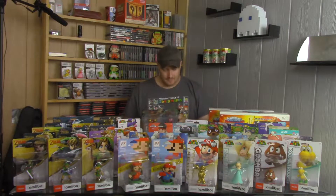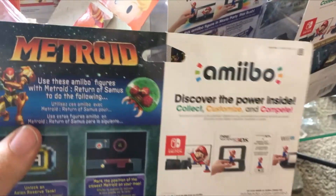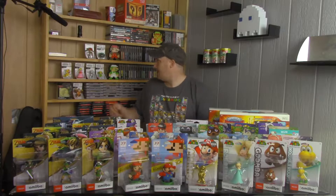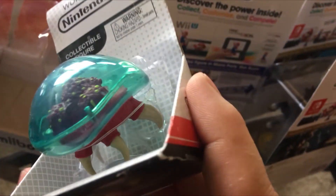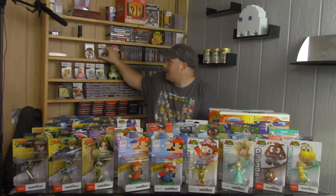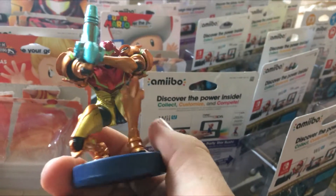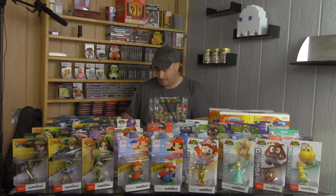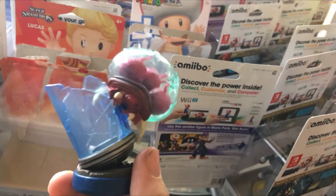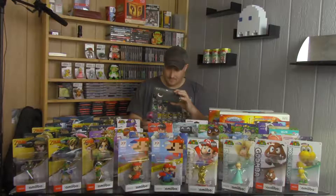Next we have the Samus and Metroid set. Something a little funny with the set is they got the name wrong on this — it says 'used with Metroid Return to Samus,' but the game it's used with is Samus Returns. I was really glad when I heard this one was going to get released because I bought this just a couple weeks before. This is actually a little heavier than the other Samus, and more detailed too. There's the Metroid — oh, that looks so cool, and the top is actually squishy! I really like that one.